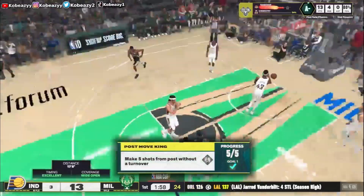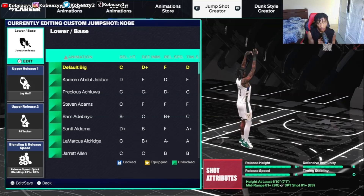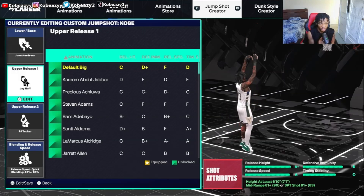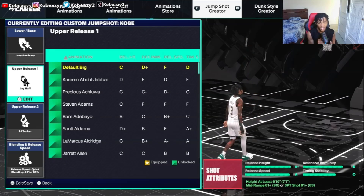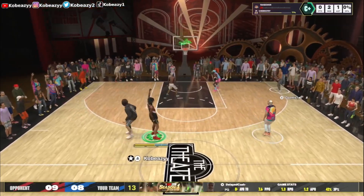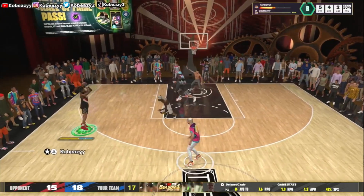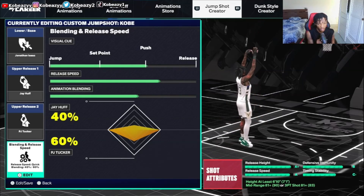If you're struggling with your jump shot, you can practice it too. The jump shot I've been using for the past week — over a thousand shots — is one of the best I've used. It's one of the easiest green window cues, even though green windows on this game are still flaky. We got Jonathan Isaac base, J Huff release one — I don't even know who J Huff is, but his shot works — and PJ Tucker release two. The visual cue is set to push; you might use release or set point, but just be aware it'll feel different.